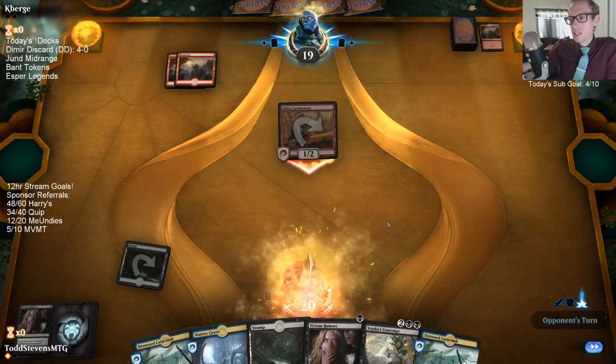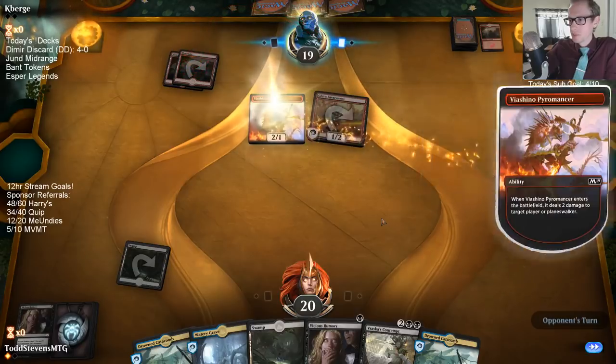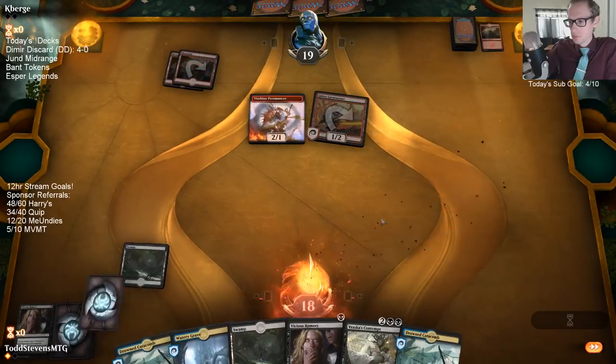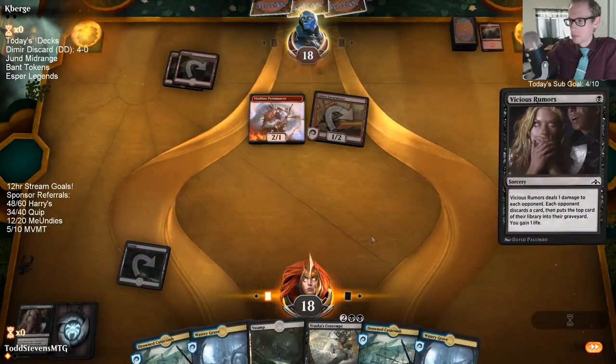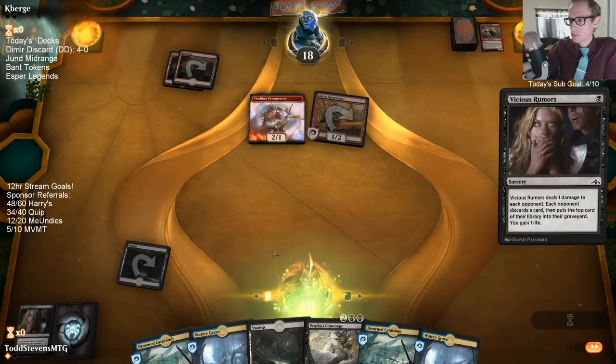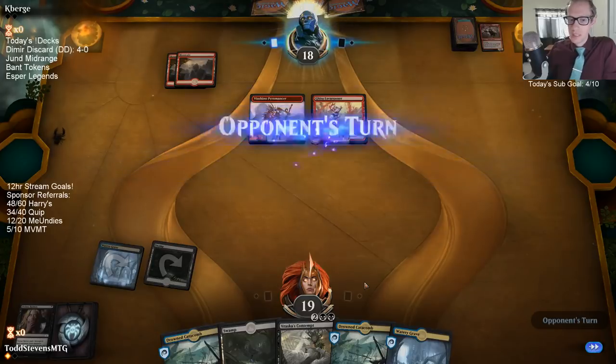Usually the Chain Whirler deals damage to you and then you have to Cast Down it or whatever. Get rid of a Lightning Strike — gain a life. That's good.